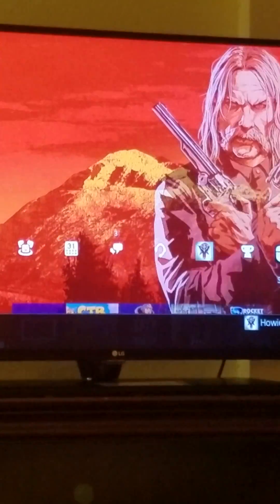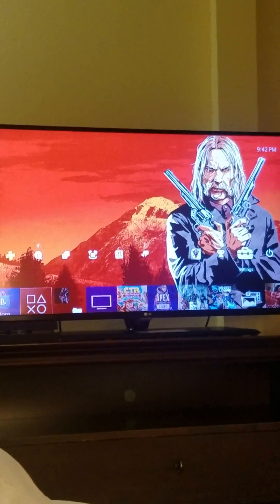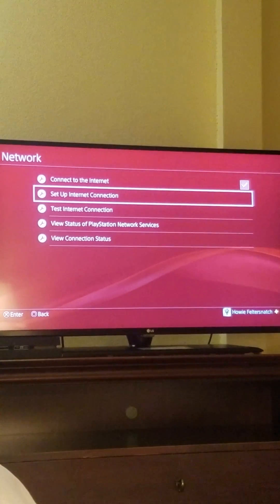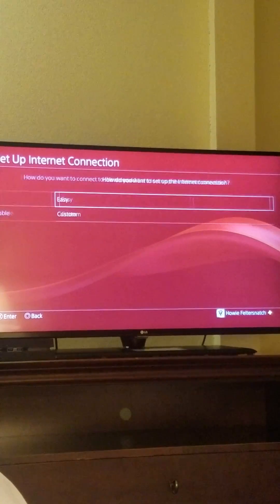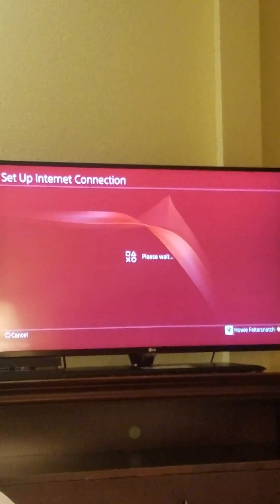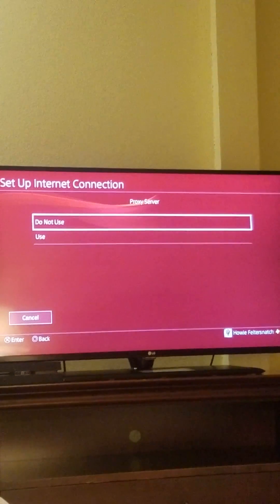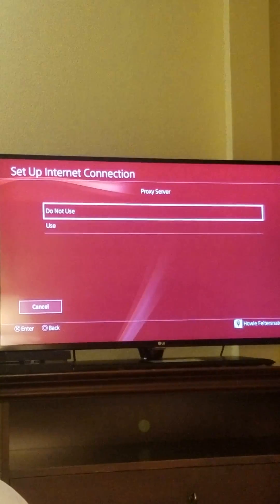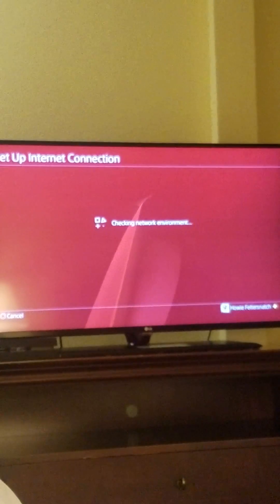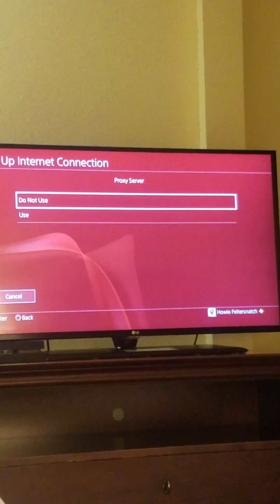There was an issue I was having logging into and using hotel Wi-Fi. I know the trick of pressing triangle whenever it sets up, but the problem I was having was that whenever I would click onto the hotel Wi-Fi, it would go into this, and normally it's just going to take you into test network connection. But for some reason, it keeps bringing up trying to utilize a proxy server. And no matter what I do here, unless I could actually find the IP address and everything necessary for that, which is a huge hassle, it won't let me do anything.